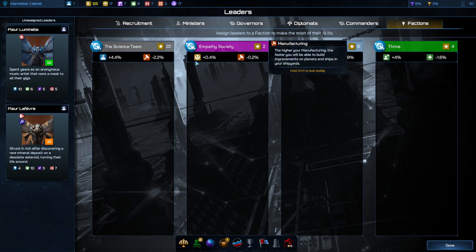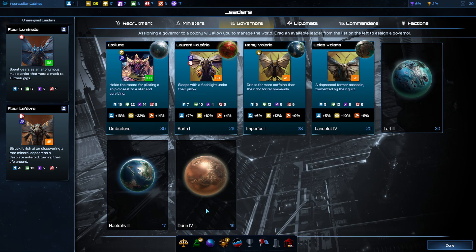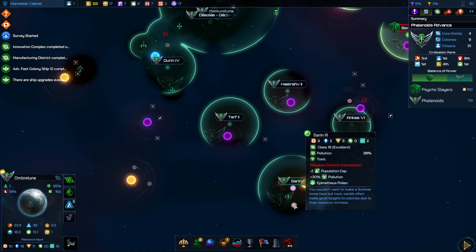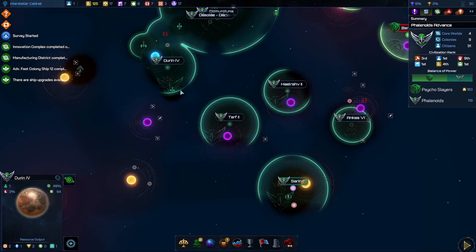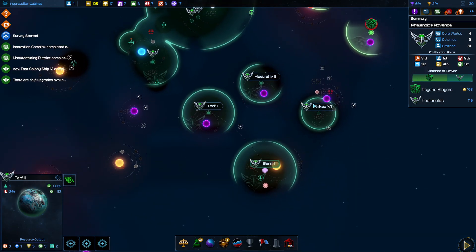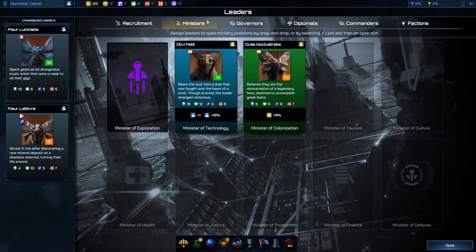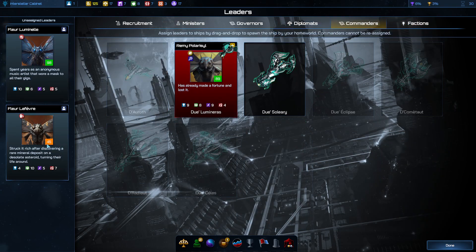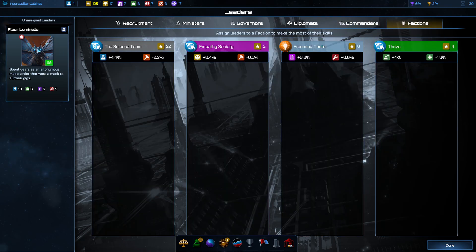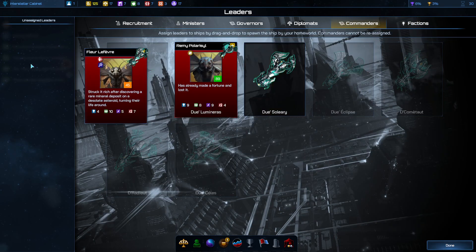Population cap, mining, manufacturing, and approval. Science and manufacturing. I have two governors but there's a third world. That's right — that's a kind of garbage world here. I'm thinking I'll just leave those. Let me give them a ship again. I put it there — of course I did.